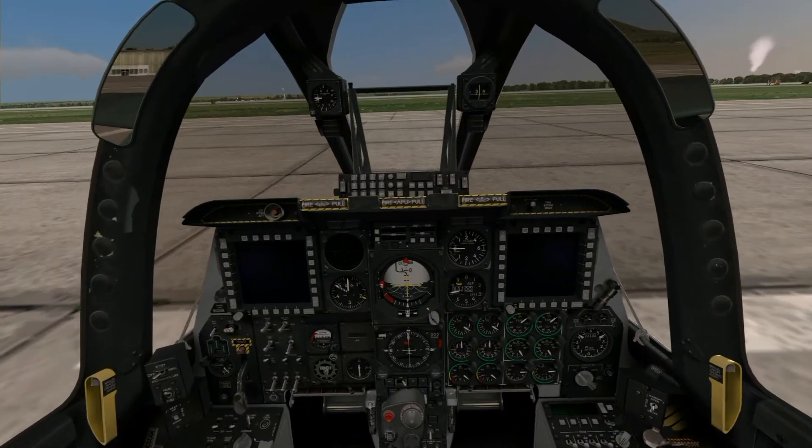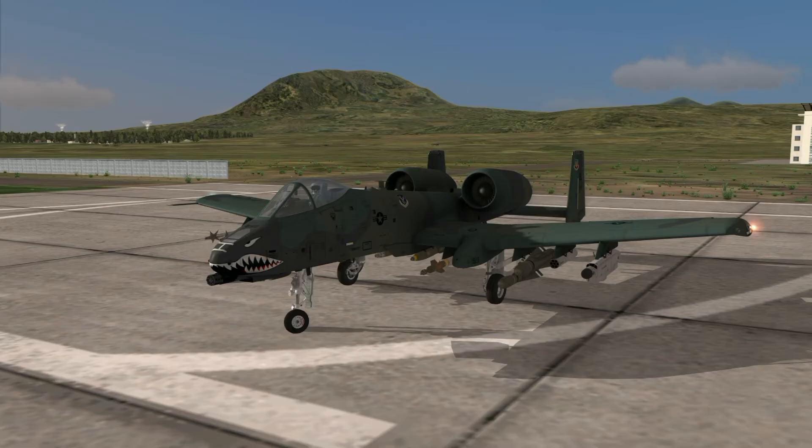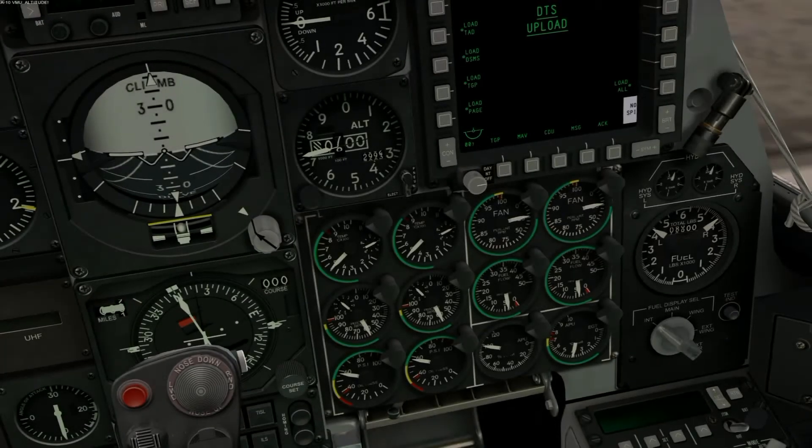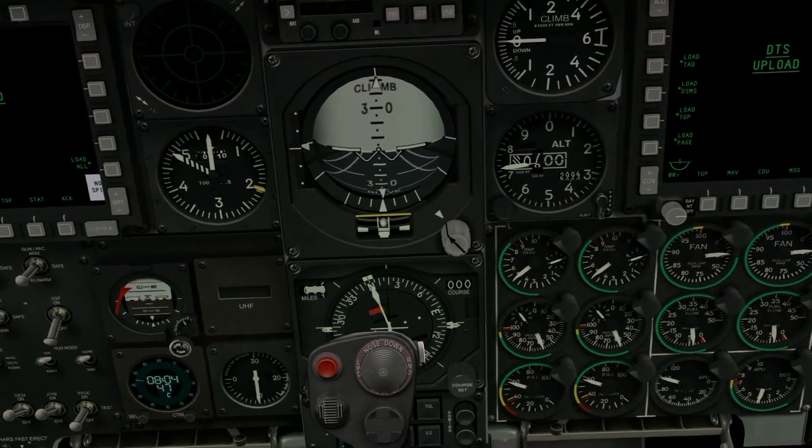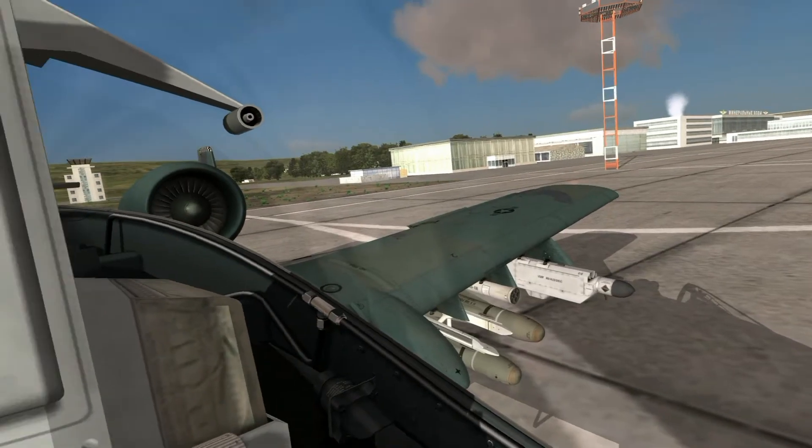This is the A-10. This is a procedural simulator for the A-10 Alpha to the Charlie model. There's the A-10, commonly known as the Warthog or the Tank Killer. This is the cockpit — you can see every gauge, button, anything is clickable in this cockpit. Everything is fully real.